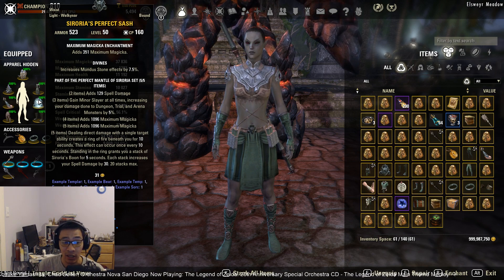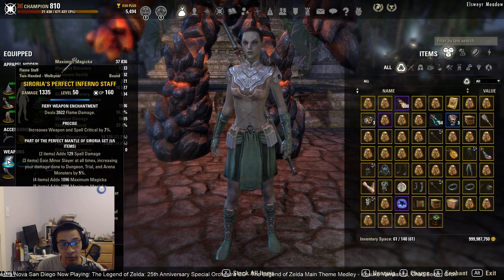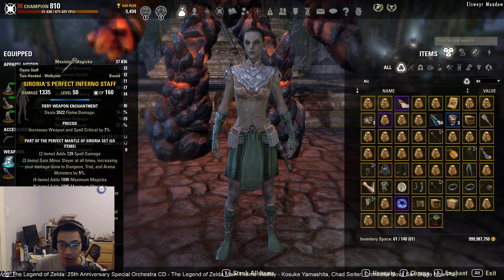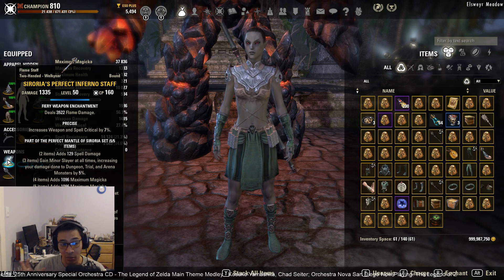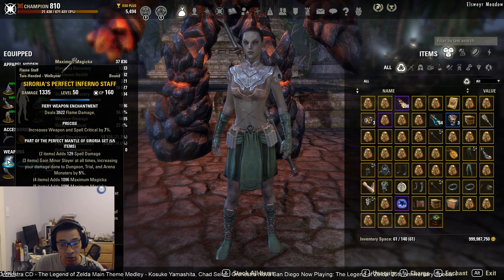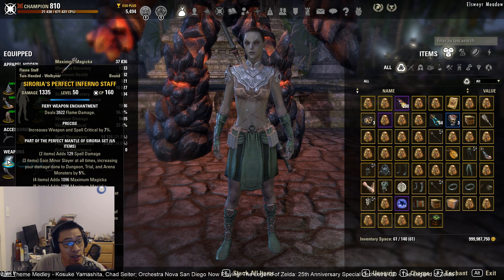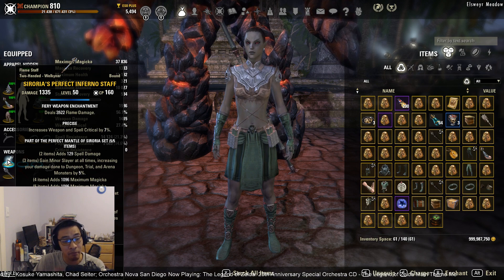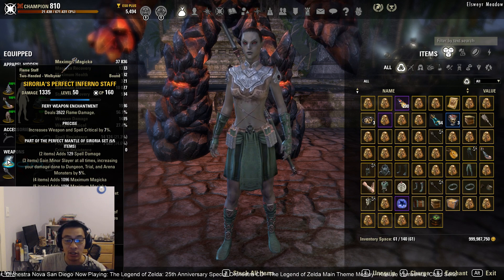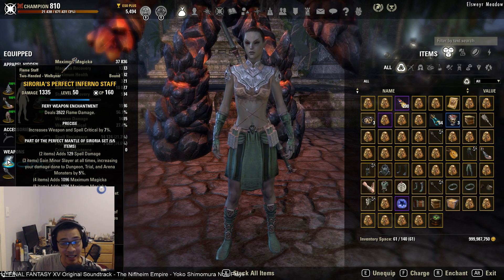We're also running Perfected Sororia, which comes from Cloudrest in the Summerset expansion. Sororia is very good for stack-and-burn fights where you can maintain the five-piece stacks — it's a very powerful set. In this build, Sororia is on the front bar so we can maintain Mother Sorrow on the body pieces. However, Sororia on the front bar has weaknesses: it's not great on mobile fights and you need to be very mindful of bar swapping to maintain the proc. If you can't maintain the proc, consider a different set.